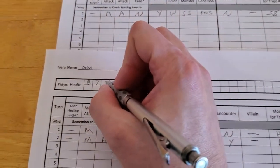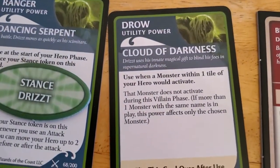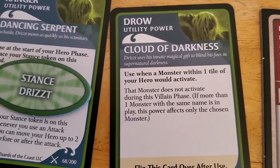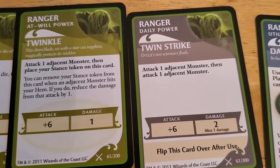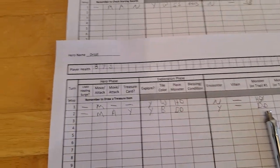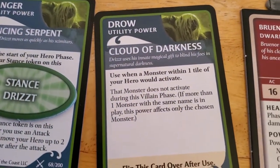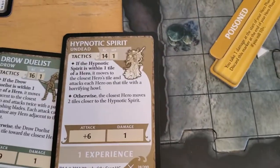That brings him down to five. Let me check if there's anything I can do — I have a card that says use when a monster within one tile of your hero would activate, but I can't use that now because it's already activated. So he takes the two damage from the Drow Duelist. The Hypnotic Spirit would also activate, but I'll save that ability.